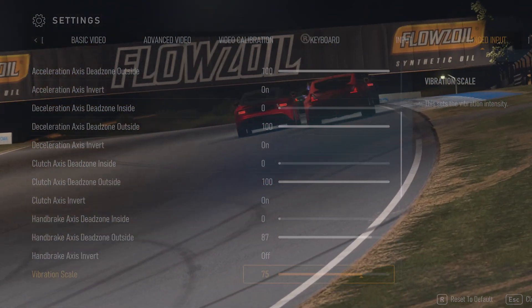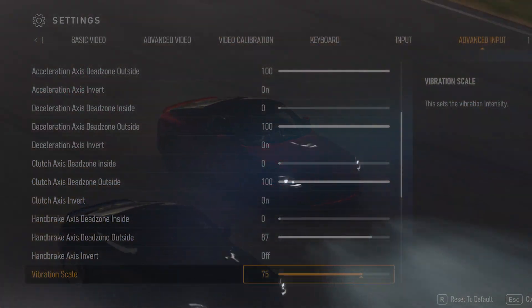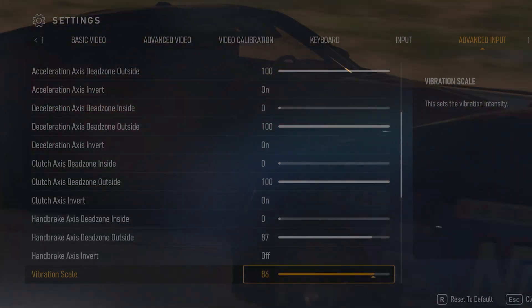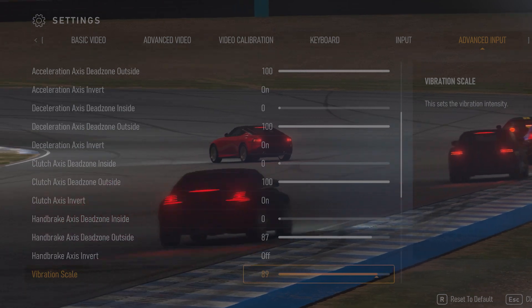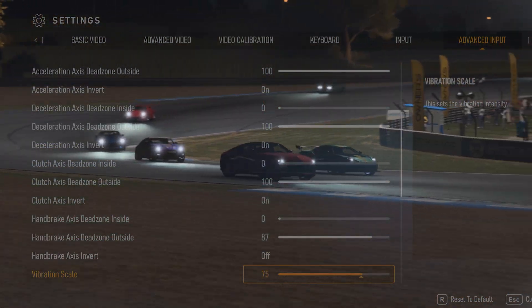Vibration scale: Forza uses vibration as a feedback sensation to tell the player what is happening with the car in terms of the loads in the tire and braking traction. This setting alters the amount of vibration pressure coming through the game and translating into the wheel. The higher the value, the more vibration the wheel will put out.